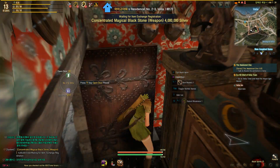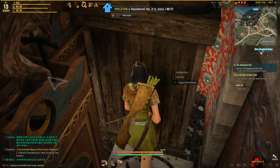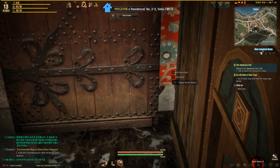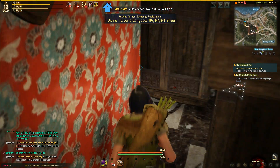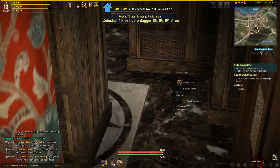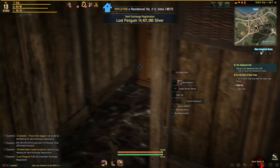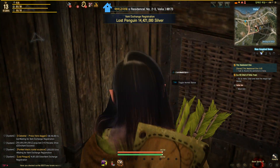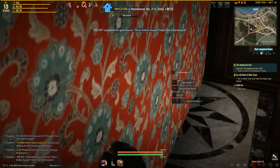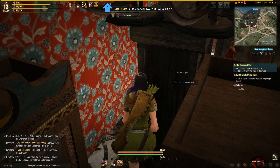I almost can't find a way out. You see when I get in, I guess start from here, and then all the... You see all these shelves and all these wardrobes are just blocking the way, and this is one of the weirdest houses that I've seen in Black Desert.